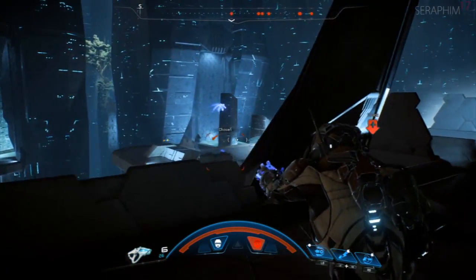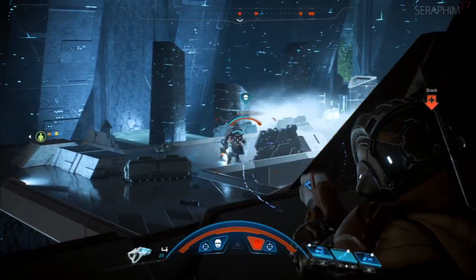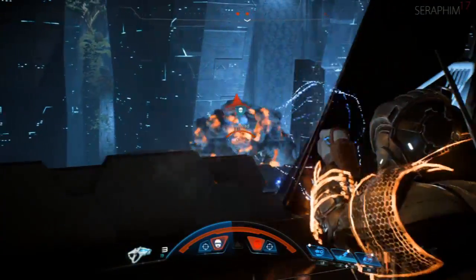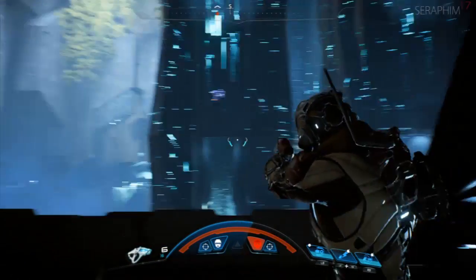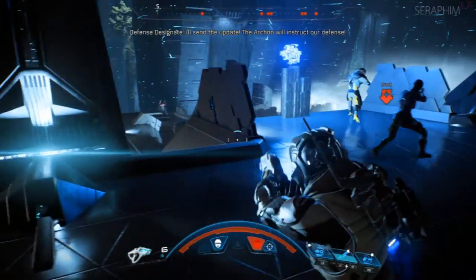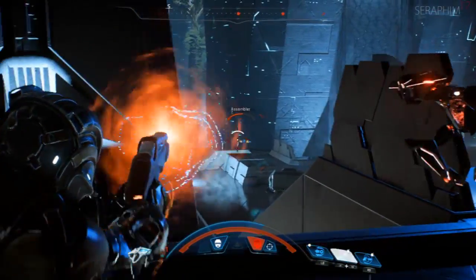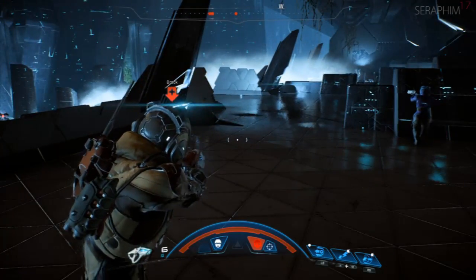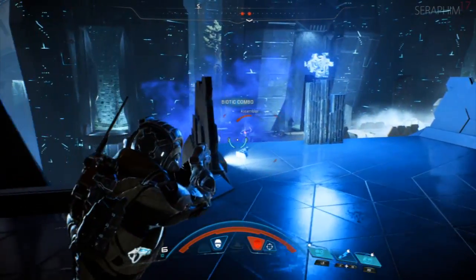FEAR was just everything I liked about a first-person shooter, and then the AI was like nothing I'd ever played against. You came up against enemies that flanked you, enemies that panicked when you bumped into them and then ran somewhere else. On the hardest difficulty they could strip your shield and HP in seconds, and the game didn't have regenerating life. But it was always fair because enemies came from specific spawns, grenades were fantastic for preempting them, and then you had slow motion as an amazing advantage. That AI will always stand out as a milestone — it went from whack-a-mole with bullets to 'this guy is actively hunting me.'